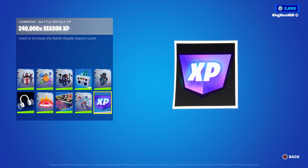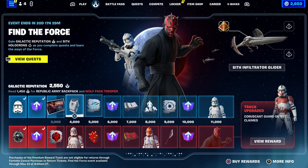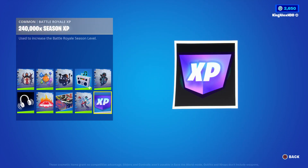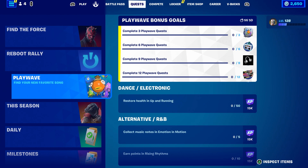Basically guys, I just wanted to show you this so you can actually do this quest and get this easy reward. By the way, you do get a level up — you get a lot of level ups, for real. If you actually purchase this, you also get like six level ups. And not only that, but you also get level up on this too right here. Complete three Playwave quests and you will unlock two sprays. Complete six Playwave quests, you guys will unlock another two sprays. Complete nine quests, you guys will get a banner and another spray. And if you guys complete 12, you guys will unlock every single one of them.